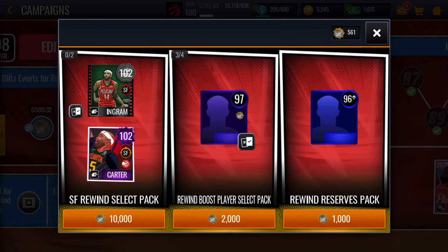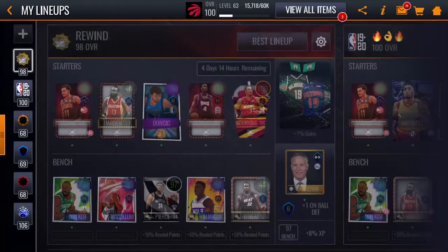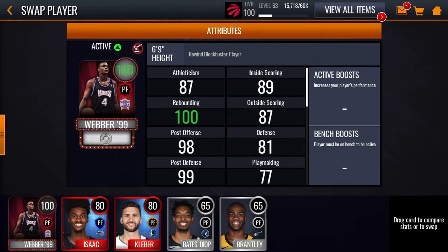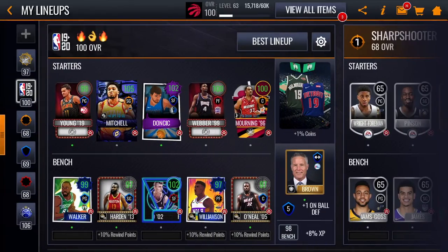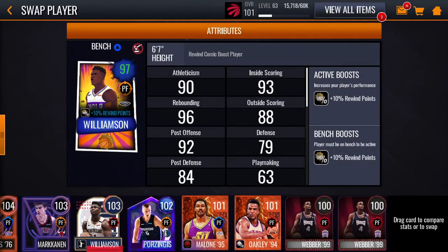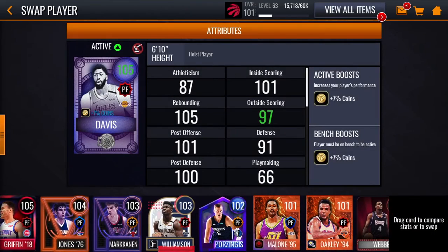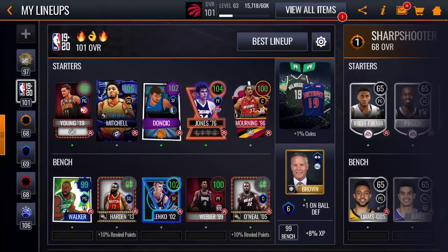Or if you guys don't get the Small Forward from Reserve packs, you guys can spend $10,000 for these Rewind Select packs which give the Small Forward. So if we go back to my team, by the end of the promo, if you get that 104 Power Forward — we'll put the 100 Chris Webber as our backup Power Forward — and let's say we get that 104 which costs $30,000, that keeps us at a 101 overall and boom, you have your Master. You guys have your Master: 99 Trey, 99 Kemba, and then you guys get your 105 shooting guard. Get two of those Small Forwards — you guys will easily be able to get all these points.